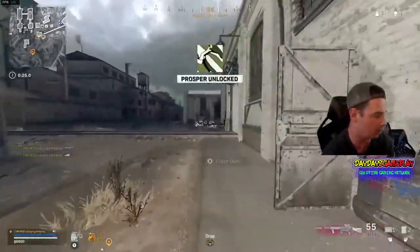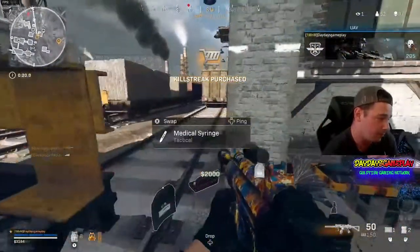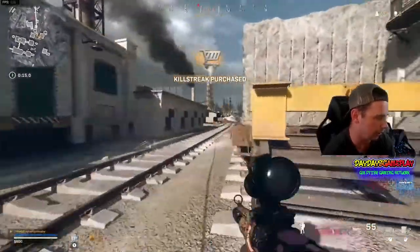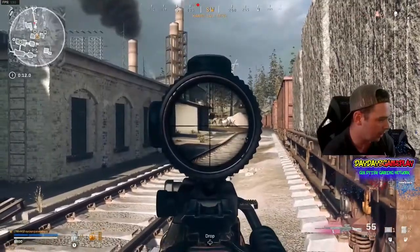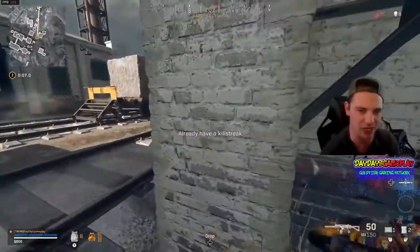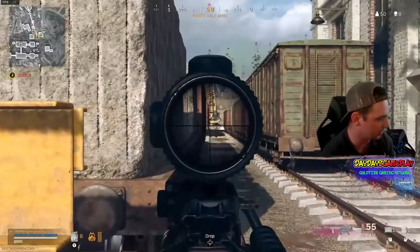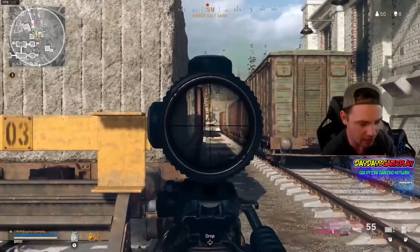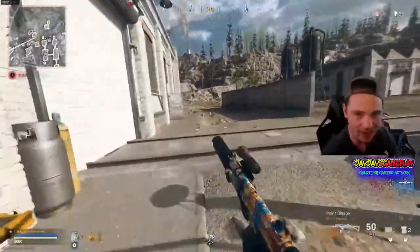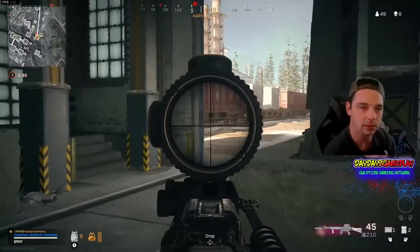I ran past this guy but he pulled up on me and sniped me earlier, and I didn't die. I thought he was hacking to be honest, but I don't think so — he seemed lost in the menu. We got a guy pushing up over here. If you're enjoying the video — I already have eight kills and haven't even left Salt Mine yet — drop me a like. Let's see if we can hit 30 likes, it would help out a lot.